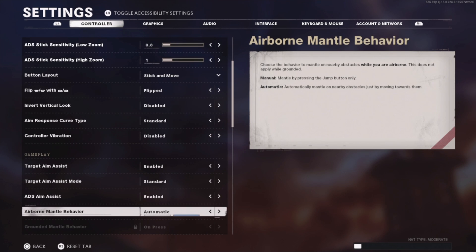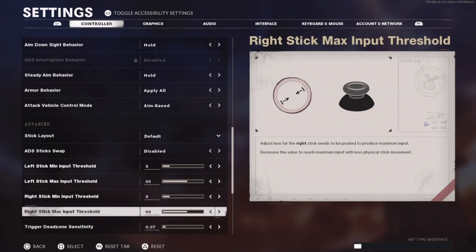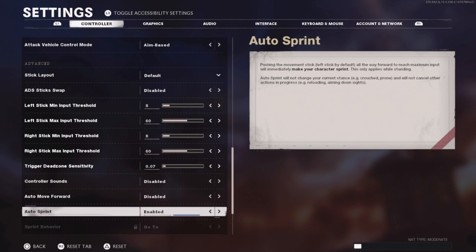In controller settings, go down to Airborne Mantle Behavior. If it's set to manual you'll have to spam your jump button to mantle over something. I find it helps a lot to have it set to automatic — that way, as long as you're pushing forward when you unpause, you just hit the jump button once and it mantles over railings or any obstacle. Also, set Auto Sprint to Enabled so your character automatically sprints forward every time you push forward.